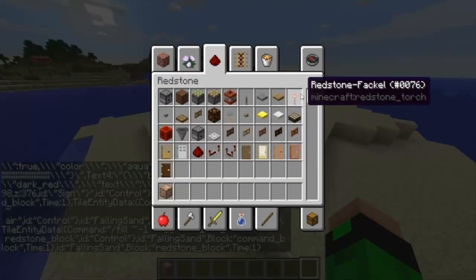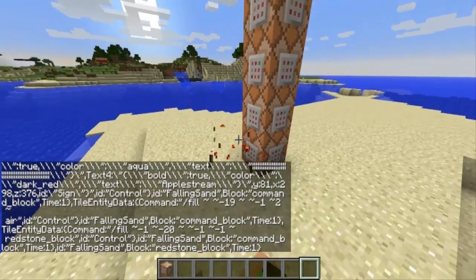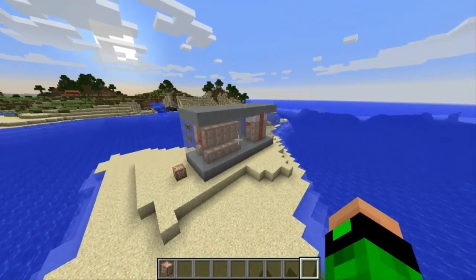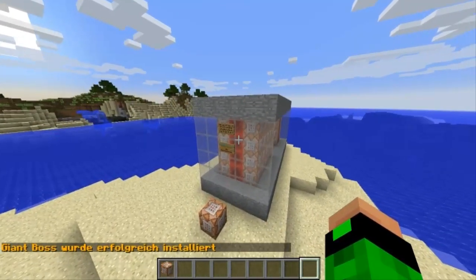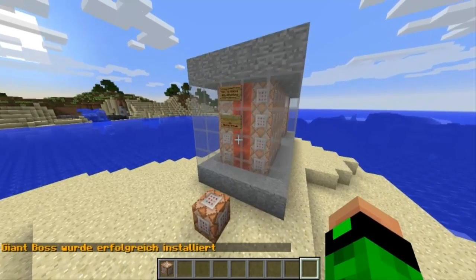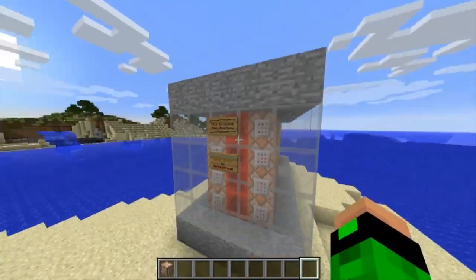Dann müsst ihr ein Redstone-Signal reinsenden, zum Beispiel eine Fackel, und die Maschine baut sich von alleine auf und ist fertig. Sobald im Chat steht, dass es erfolgreich installiert wurde, ist der Boss auch schon bereit. Es erscheint noch ein Post, da kann man rechtsklicken um das zu entfernen.